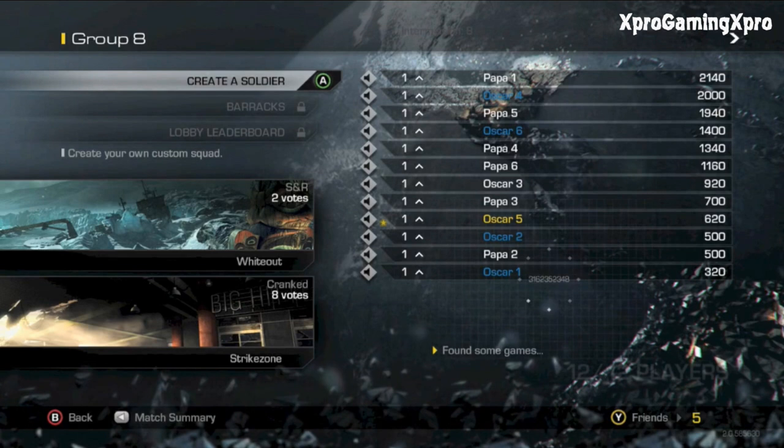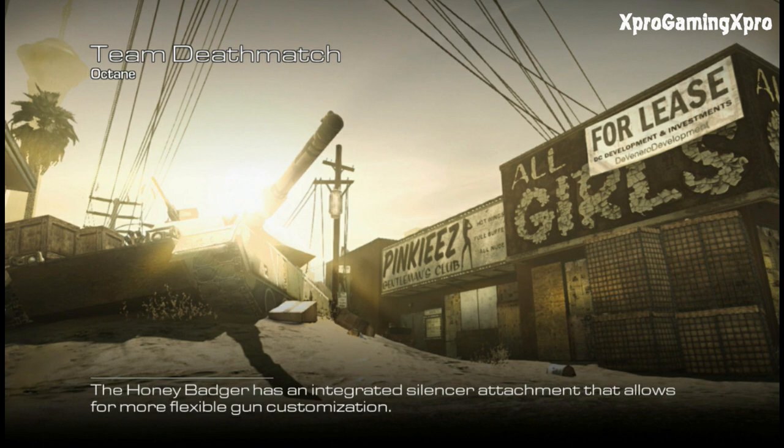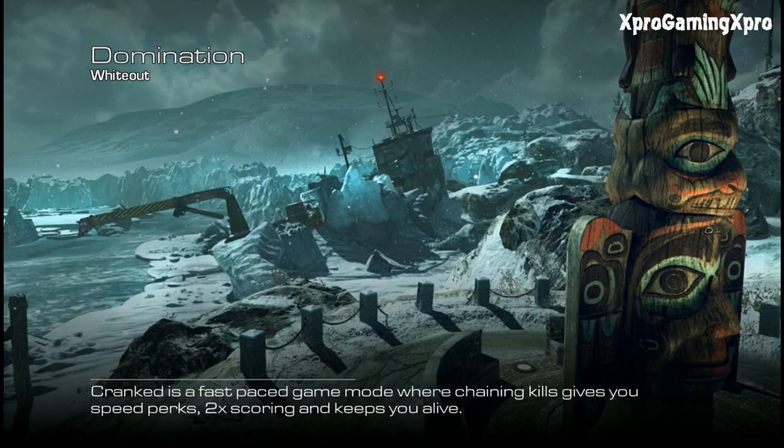Now over to the loading screen. This is Strike Zone on Cranked. Down at the bottom, just like usual in any Call of Duty, there's the little tips — just some info. Then we got TDM on Octane, and the Honey Badger has an integrated silencer attachment. And then lastly, we got Domination on Whiteout.